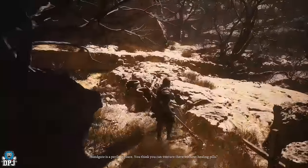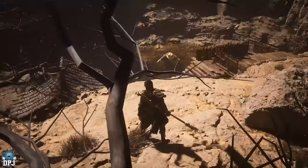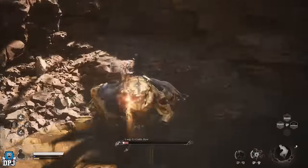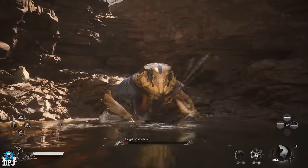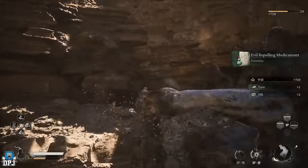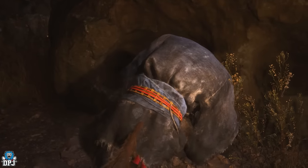Jump down and take out this frog boss, who goes by the name of Lang Lee. He isn't too bad or hard at all — as long as you get used to his attacks, he's quite straightforward. Do what you gotta do and take him out. Upon doing this, return to Foxy Bingo and he rewards you, then vanishes, nowhere to be seen.